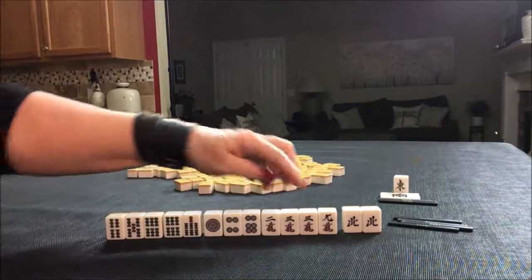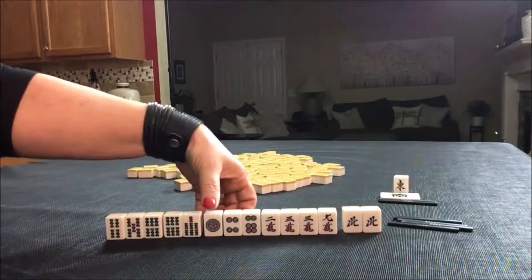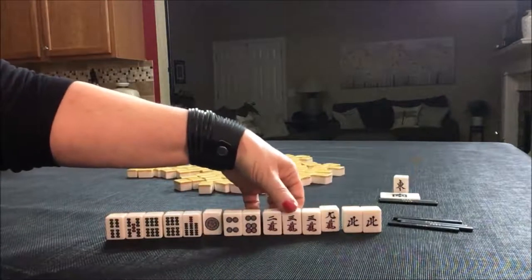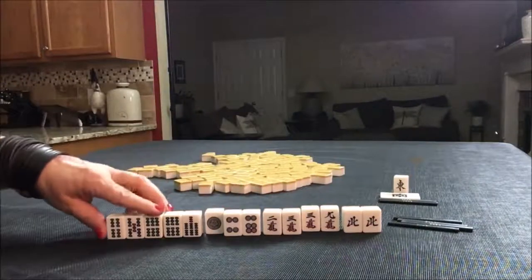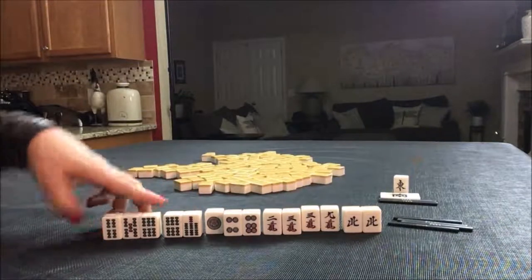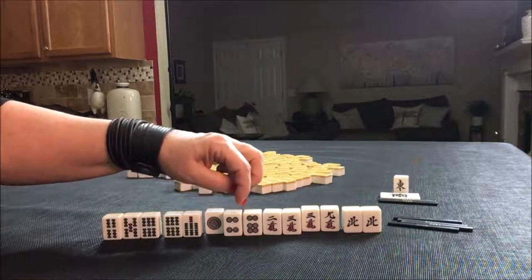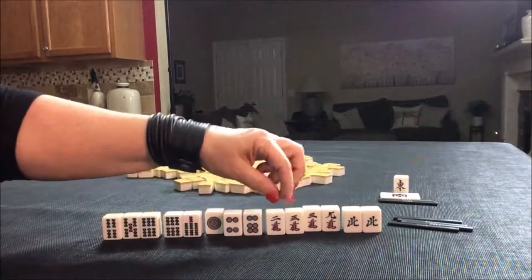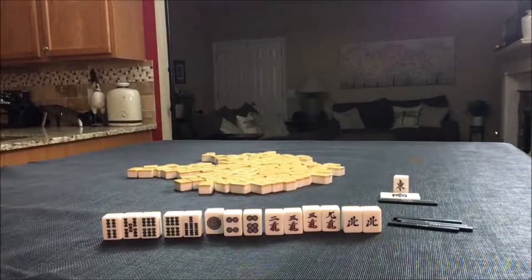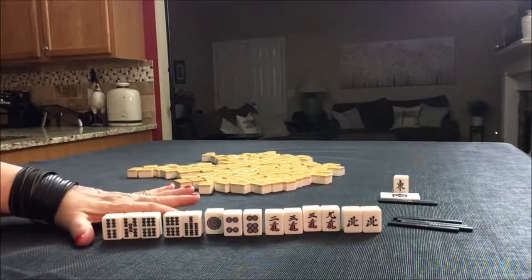I think what I would do here is probably throw the 1 and the 9, and then maybe that 3. We have one, two, three, four, five blocks. We have a Chi here — side wait. We need either a 5 or an 8 here. Here's a middle wait or closed wait, and here's another side wait. We need a 1 or a 4, and then we have a pair.